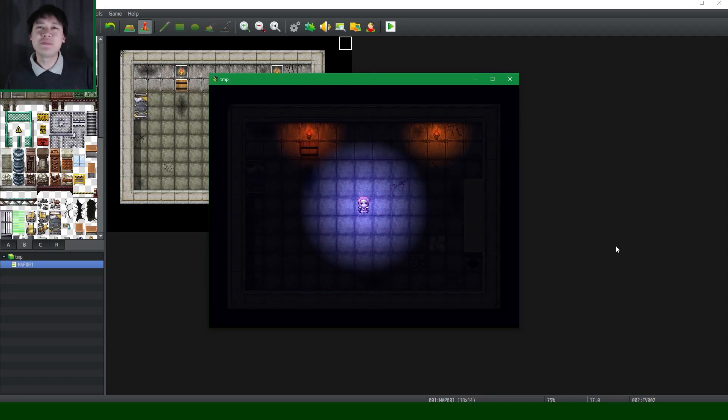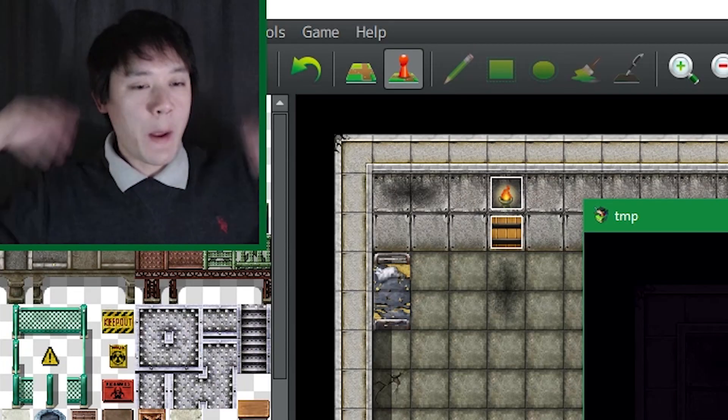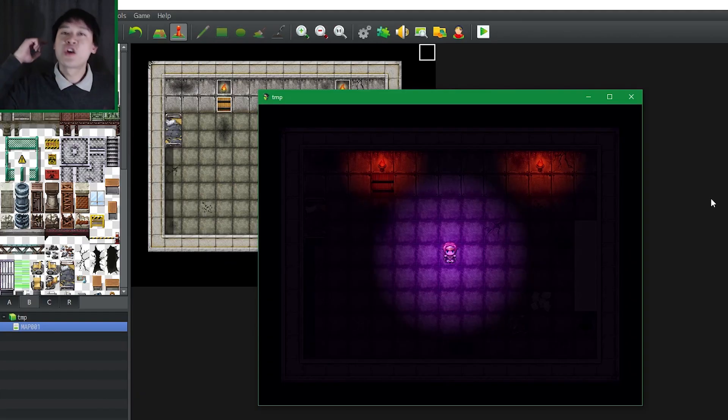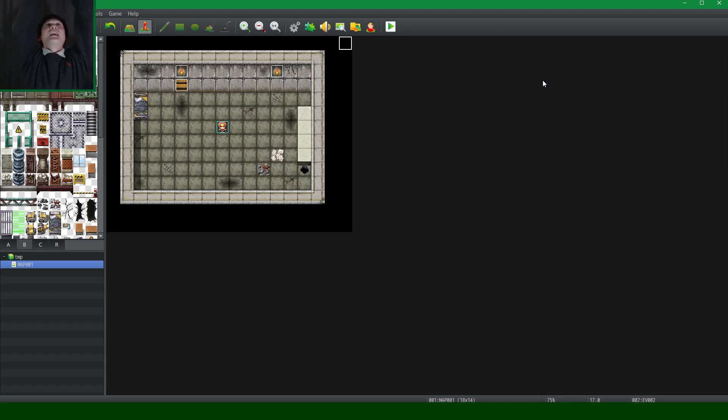Red means scary. Blue means creepy. And what does red and blue make? Violet! Scary. Creepy. Unicorn. Mystical. Step 5!